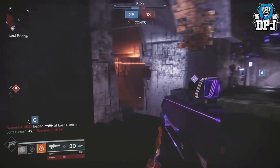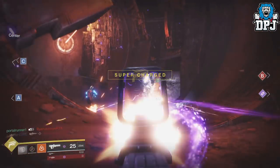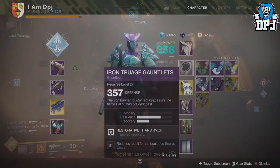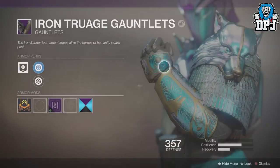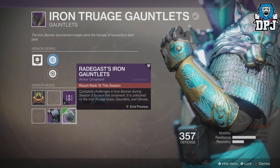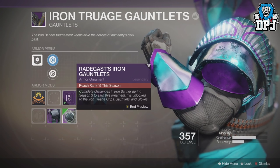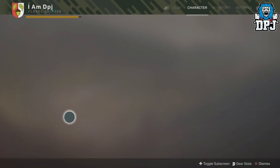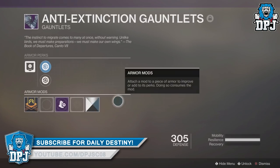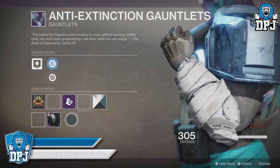The faction rally event should be announced sometime soon and I cannot wait to get into it. One thing I will say is, if you look at the Iron Banner armor right now — which was obtainable from Season 2 — you can preview the Iron Banner Season 3 ornaments for this gear. But if you do the same with the faction gear, there are no ornaments for the armors. This can mean either there will be no additional ornaments for the faction gear, or we will be getting new faction armor across the board. We will wait and see.